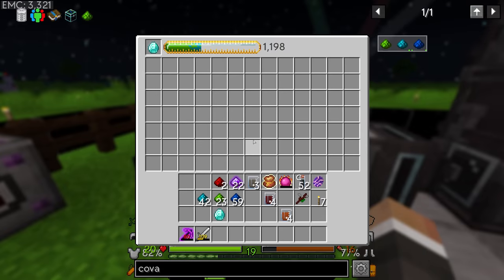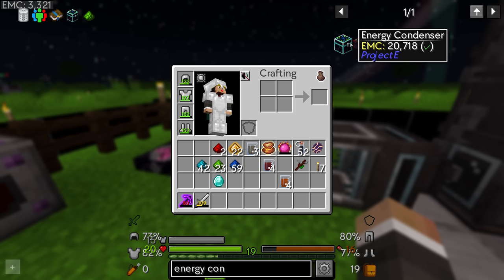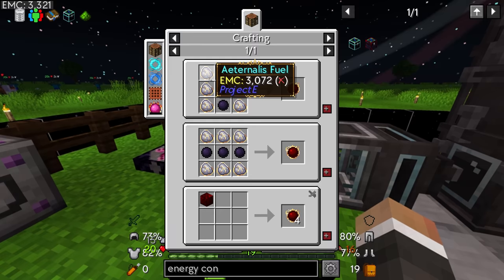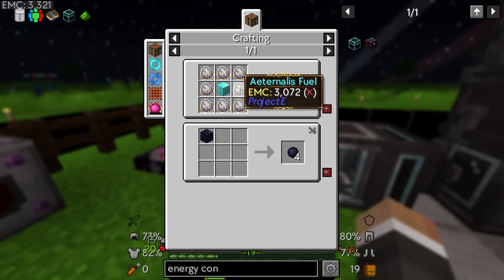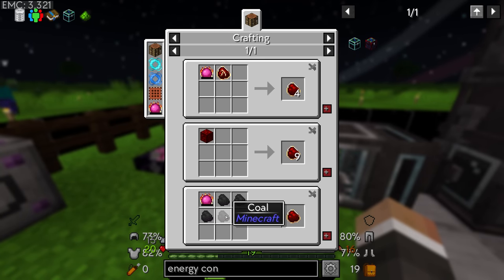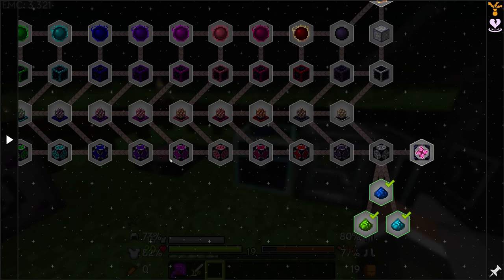The plan is to use the click machine and automate the taking of cosmic dust from the drawer and pumping it into the click machine. If we can do that, we can automate the spewing of items, collect them, and turn them into EMC as fast as possible. There is an energy condenser Mark 2 which is substantially faster but substantially more expensive — going from 20,000 EMC to 3.65 million EMC — because it requires three blocks of dark matter and three blocks of red matter.